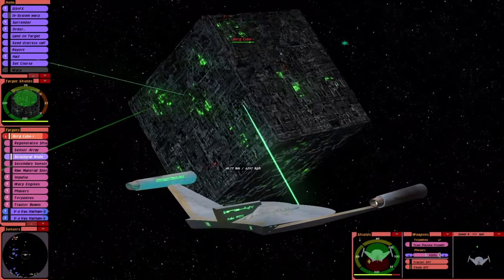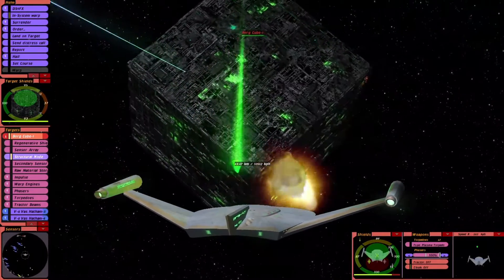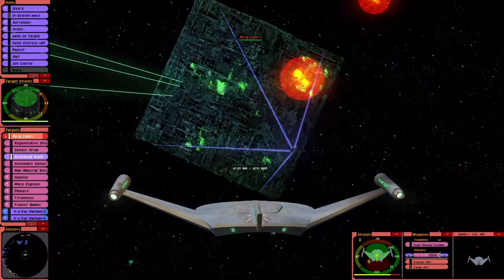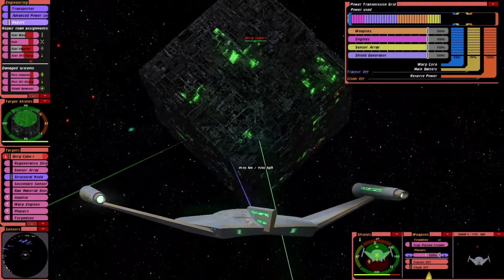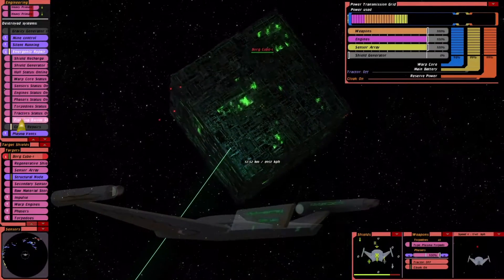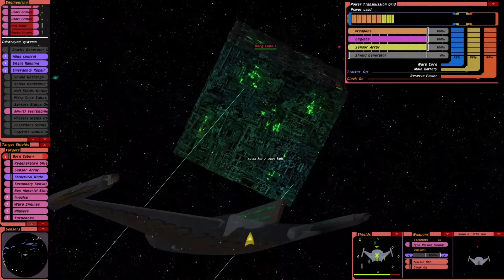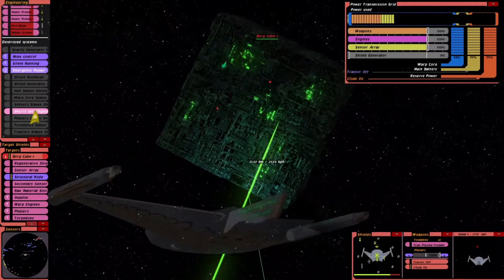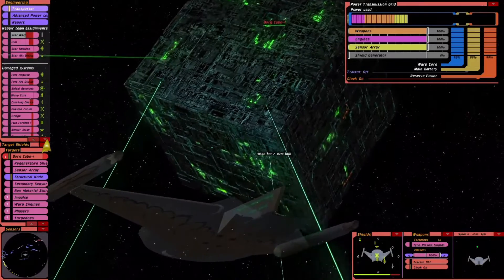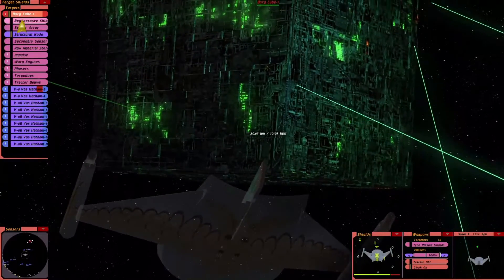Okay, 35% of the shields are down. That beam's having no effect whatsoever. Oh man, look at those tractor beams. That Borg Cube's moving very fast as well for a Borg Cube. I've lost the ability to control the ship — the impulse engines are damaged. They're quick to repair though. Engineering team reports repairs are complete. We're in danger of colliding with another ship, Captain.